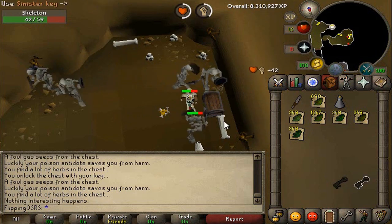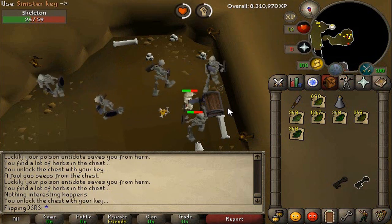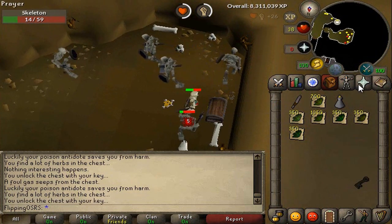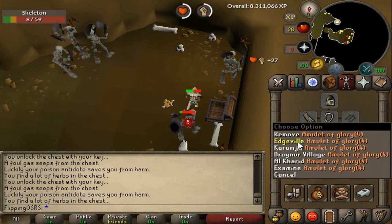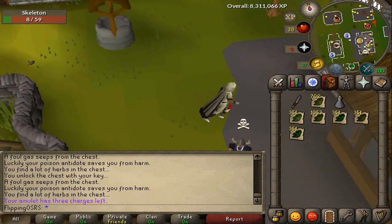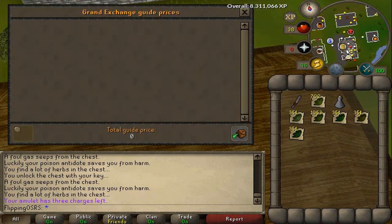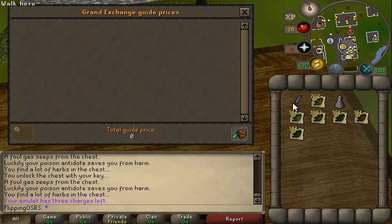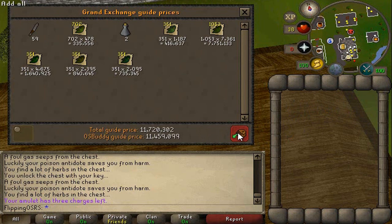We'll head back to the Grand Exchange and see how much it's actually worth. We bought 178 keys at 28.2k and 173 at 29k — so 10 mil and 36k in total. If we price check everything here it looks like about 11.5 mil roughly, which is 1.5 mil in profit.